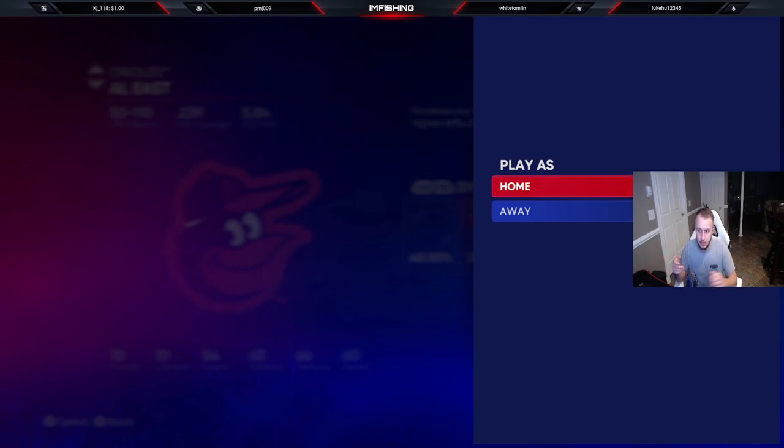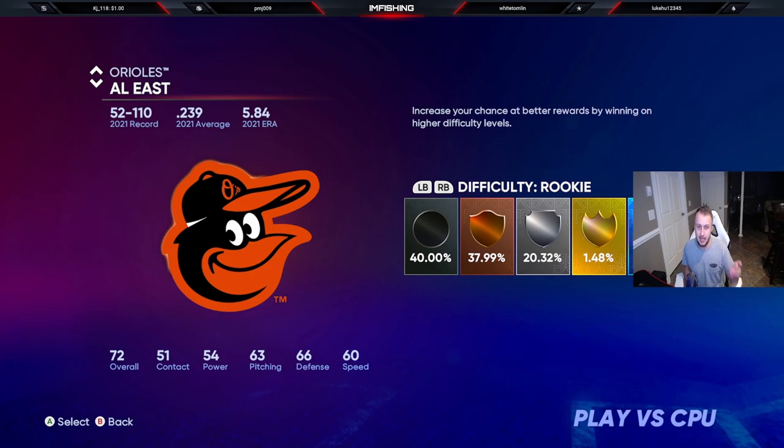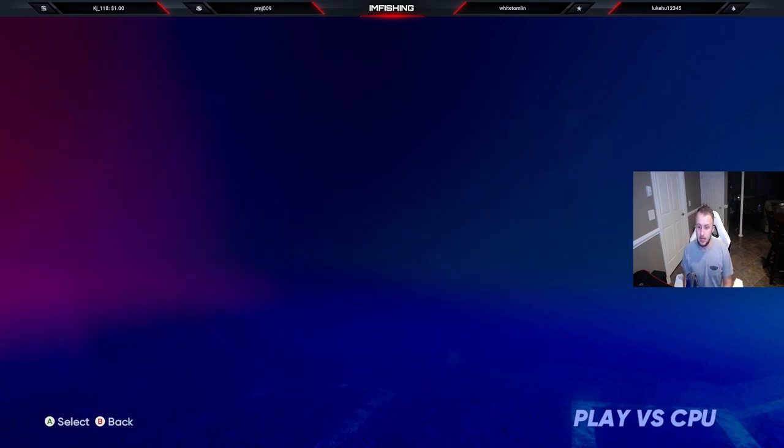This is time-consuming — nothing is going to happen within a couple of hours. You need to put in time to get parallels on your players this year. I recommend Play vs CPU against the Orioles; they have a terrible starting rotation and terrible relievers, and it's very easy to hit on Rookie.